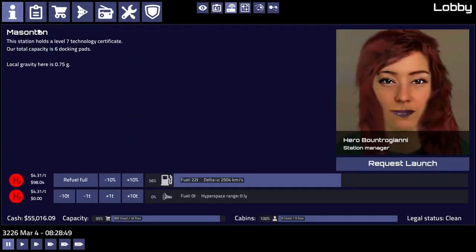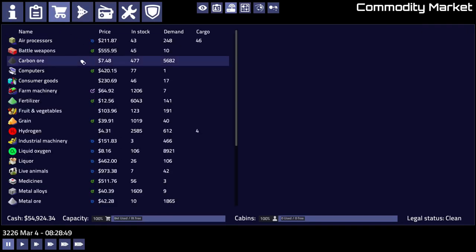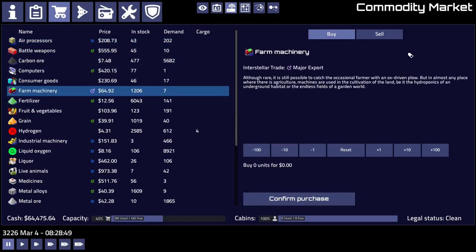Let's gas up before I forget, because I always forget. Fill up on hyperfuel since we only need four to go back. Let's make some money — 46 units, 9,000 credits. Yes please. Let's take our farm machinery back — 64 credits for a single ton of farm machinery and we sell it for 400. That's excellent.